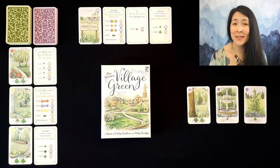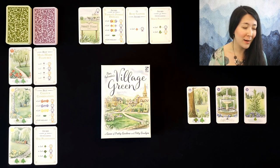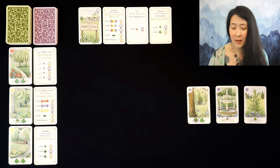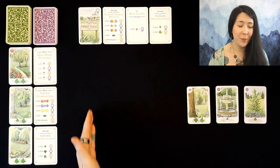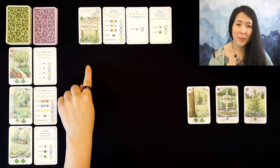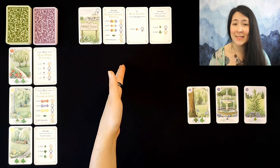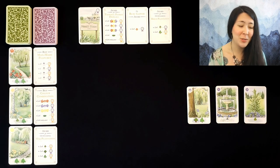Throughout the game you'll be taking similar actions to the multiplayer game, which are either draw and play a green card, or draw and play a purple awards card. In doing so we are going to create a grid of cards that is four by four. The awards cards will be placed along the left edge and the green cards will be placed in a three by three grid in the center to try to score different objectives.